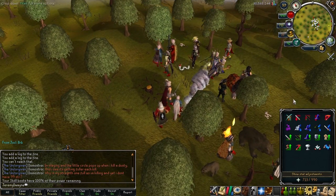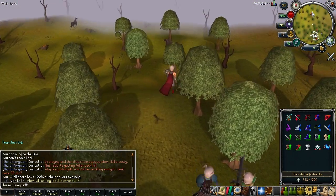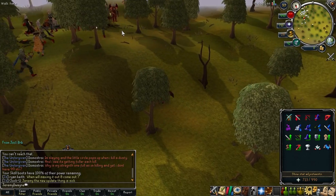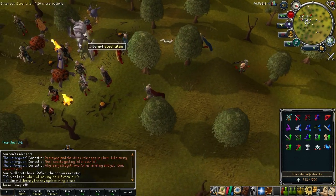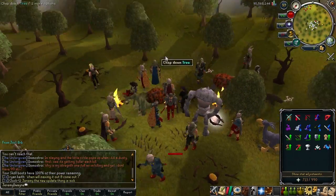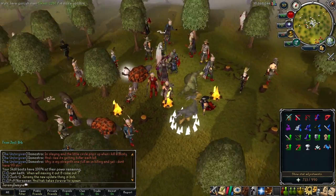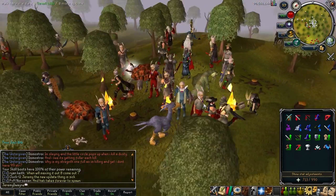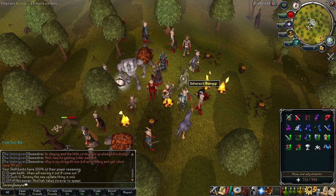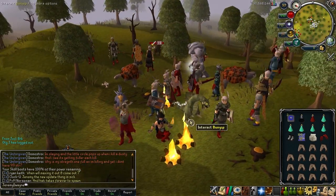It spawns around here in this wooded area. There's no set spawn point — it's just kind of in this area but most people have seen it around here. So if you come here you'll eventually see it and kill it. All you need to do is get a couple of hits on it and you'll get some XP. You'll get the cloak, the helmet, and the gloves. The last kill I did of Hattie I didn't get the cloak, so I'm assuming I didn't get enough hits on it.